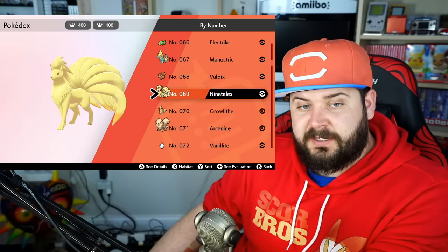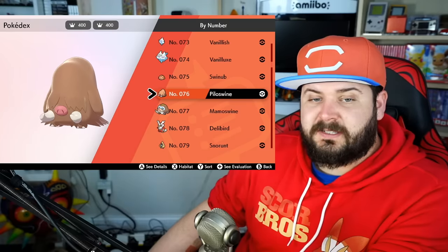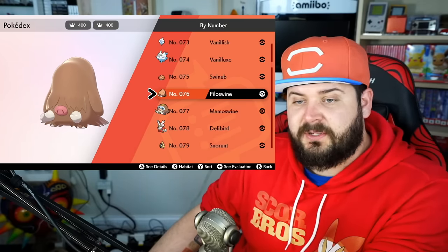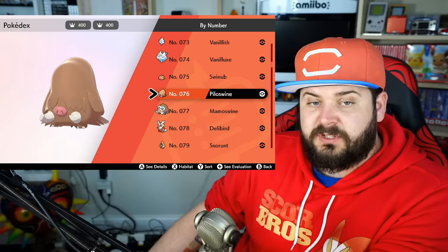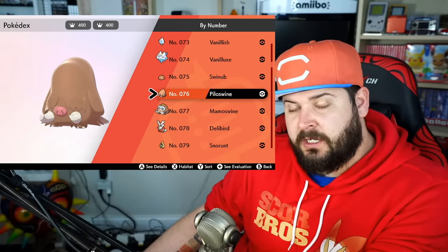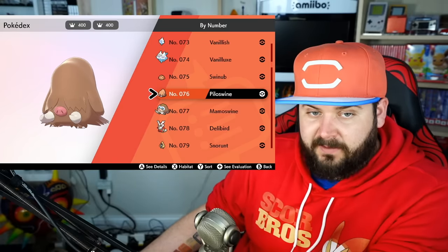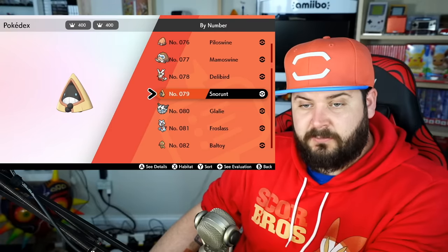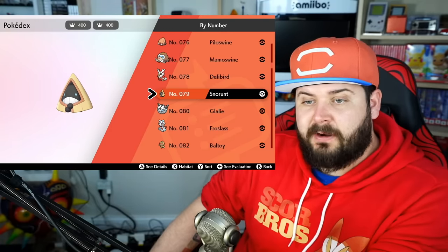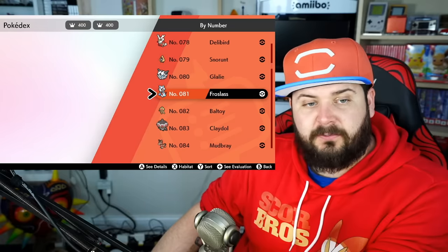Both Vulpix evolving into Ninetales and Growlithe evolving into Arcanine require a Firestone. Number 76, Piloswine — for it to evolve into Mamoswine, it has to level up while knowing the move Ancient Power. As soon as Swinub evolves into Piloswine, you can go to a Move Relearner and relearn the move, so one level after it turns into Piloswine, you can evolve it into Mamoswine. Snorunt levels up normally and evolves into Glalie; however, female-only ones can use a Dawnstone at any level to get Frostlass.